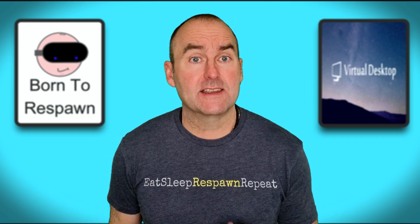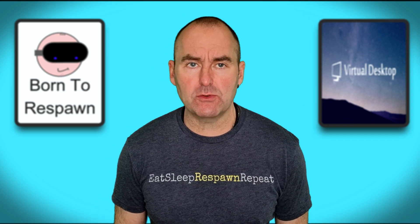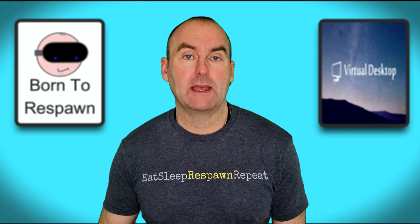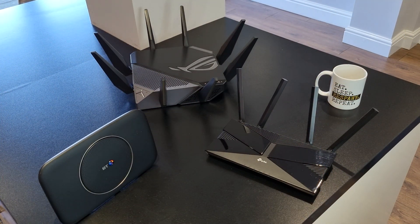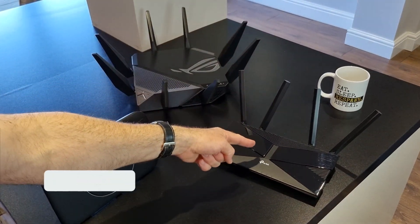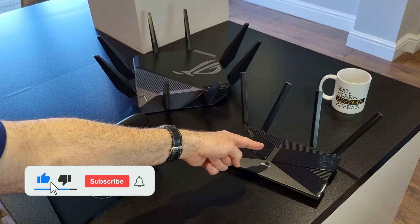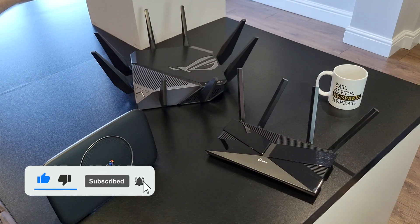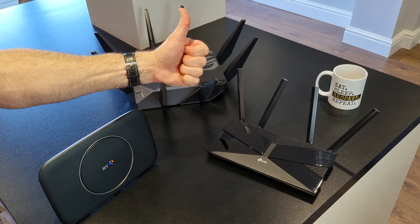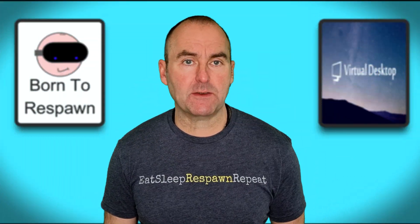Hello fellow YouTubers and welcome to my channel. Today I'm going to be comparing dedicated routers for use with Guy Godin's amazing Virtual Desktop app. Here we have a BT Smart Hub 2 which was free, a TP-Link Archer AX10 Wi-Fi 6 router which costs £60 in the UK, and the ASUS Republic of Gamers Rapture AXE 11000 which cost a whopping £480. But which is best for Virtual Desktop?